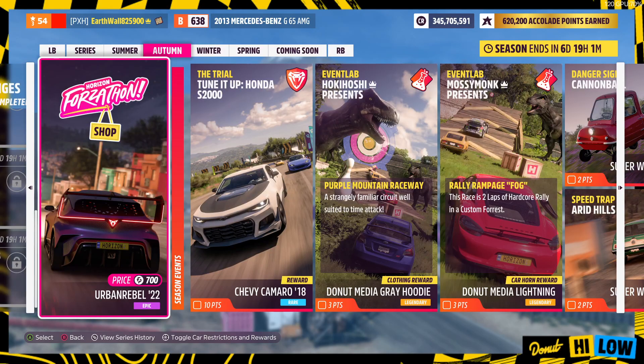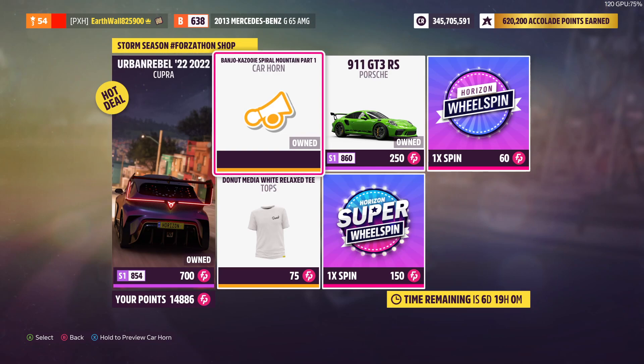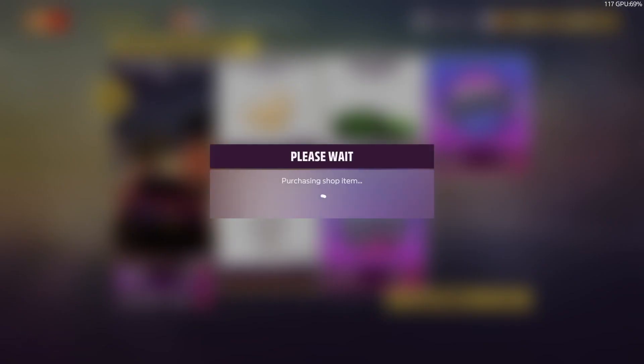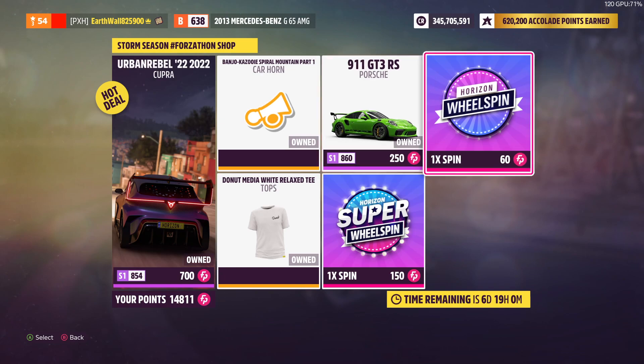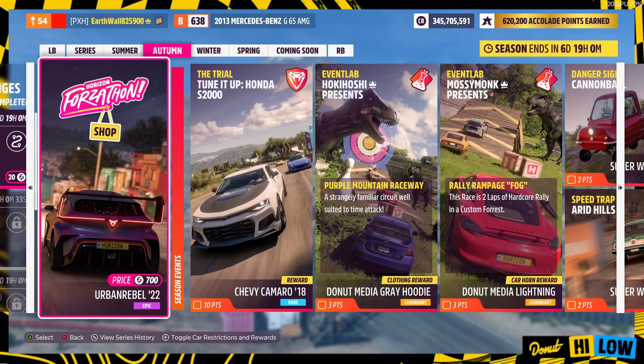Next up we got the Forzathon Shop. We got the Urban Rebel 22 from Koopra for 700 points, the Banjo-Kazooie Spiral Mountain Part 1 Horn, the Donut Media White Relax Tee which I'm going to purchase, the Porsche 911 GT3 RS for 250 points, the Horizon Wheel Spin for 60 points, and the Horizon Super Wheel Spin for 150 points.